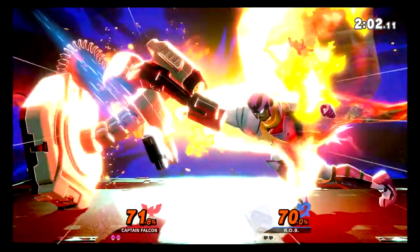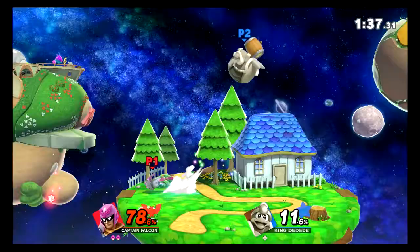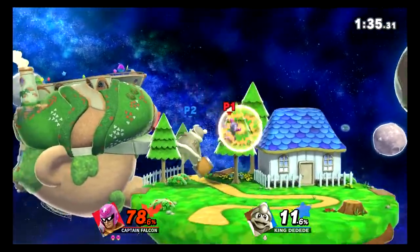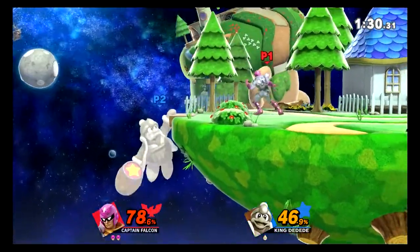Starting off, this is my number one, which was a Rob — that was just a classic jumping Falcon punch right there. And at number two, we have a King Dedede, where I was also in the air and he just kept puffing. That was a pretty easy one right there to hit him.